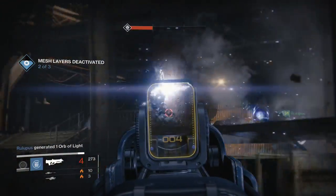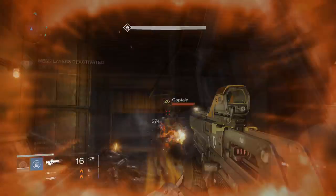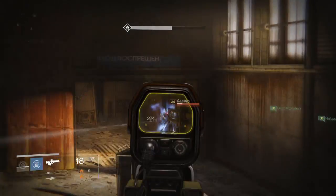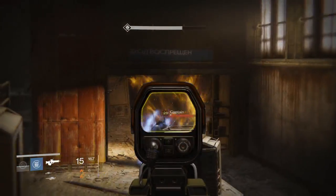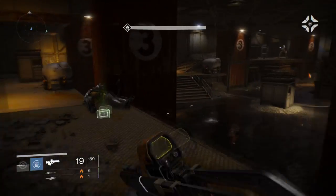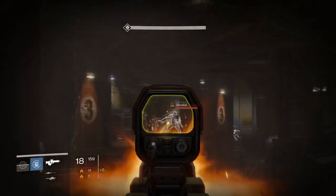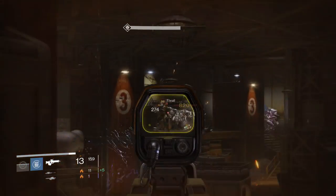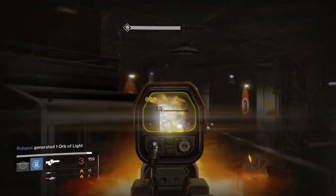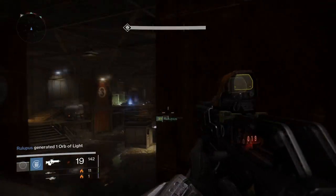The scout rifle has 19 rounds in a magazine and substantially better fire rate with just barely less damage per burst. So numerically, you have the clear winner being the scout rifle. Now I know I'm going to get people in the comments saying pulse rifles are good, that they do well with pulse rifles, and that pulse rifles require skill. Saying something requires skill is one of the most common phrases I hear. Let's talk about Modern Warfare 2.